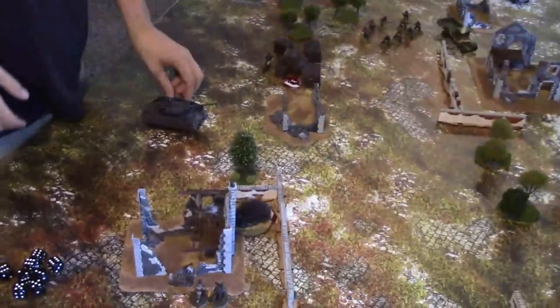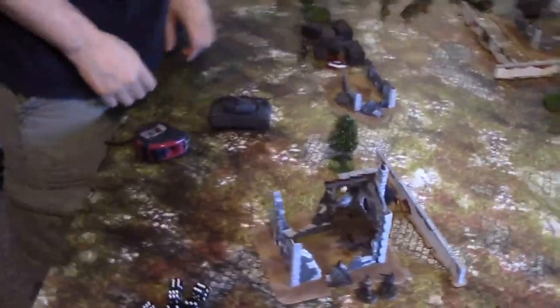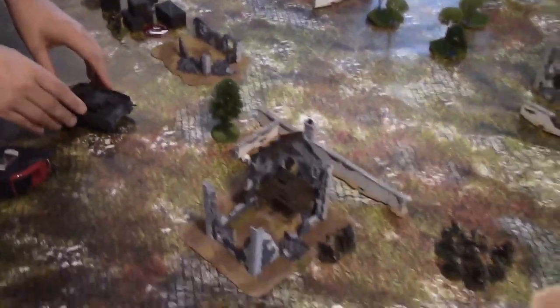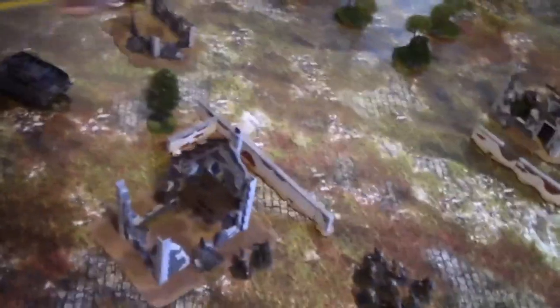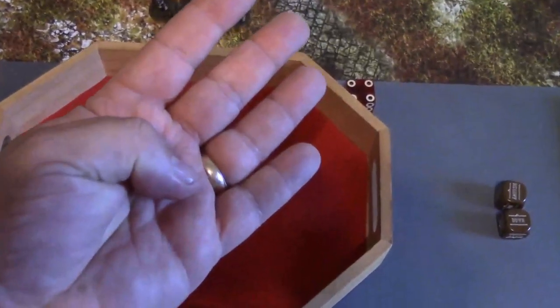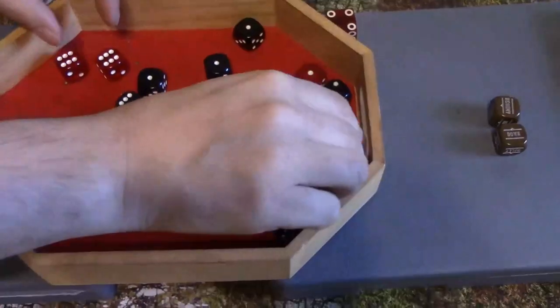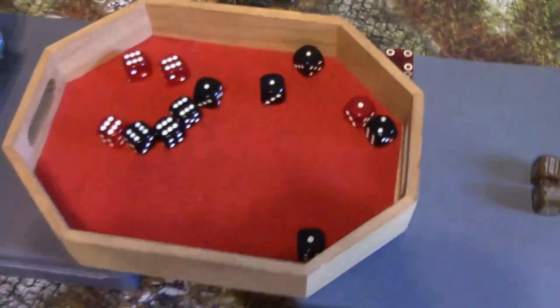The Panzer III fires — pivoting to unleash on the commandos. Hard cover, movement — 12 shots on sixes. Six sixes roll! Regulars need fours to kill — five men dead from the commando squad. That triggers a morale check — the lieutenant is nearby giving plus one, so ten minus two pins plus one equals nine needed. They pass — five fewer men but still on the table.